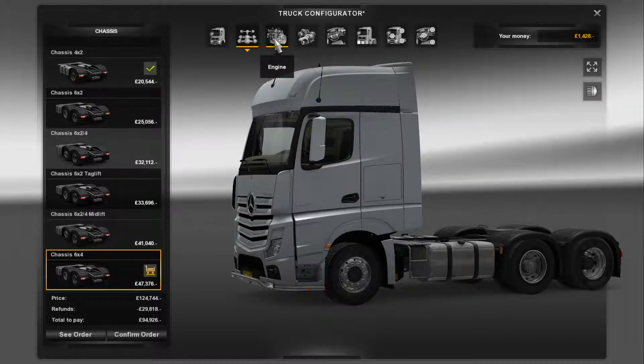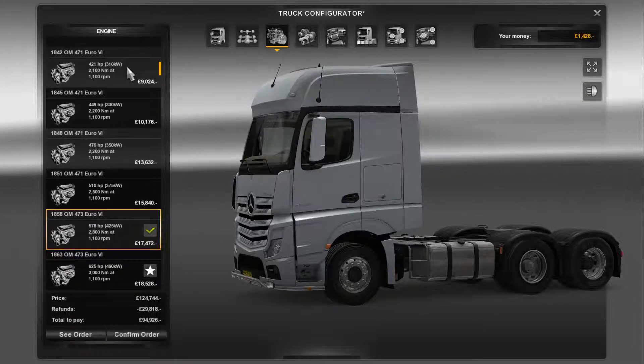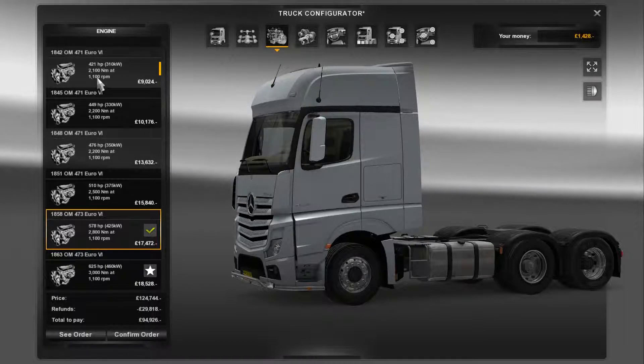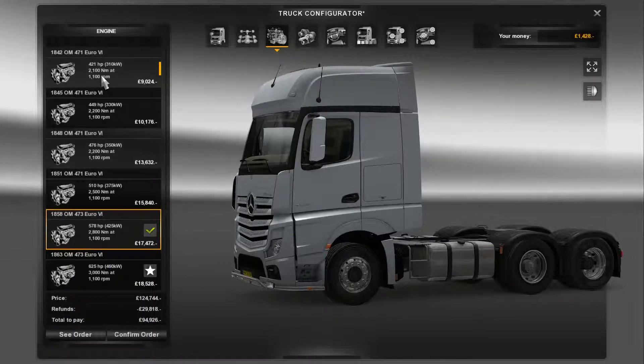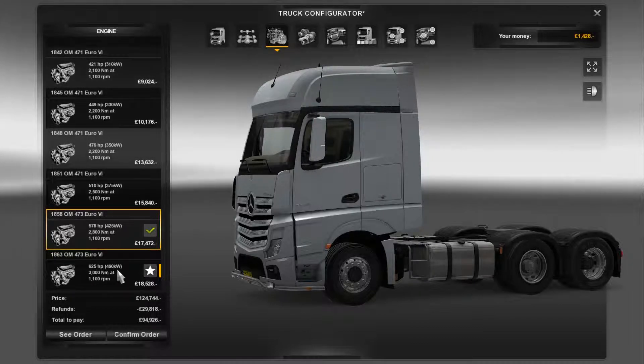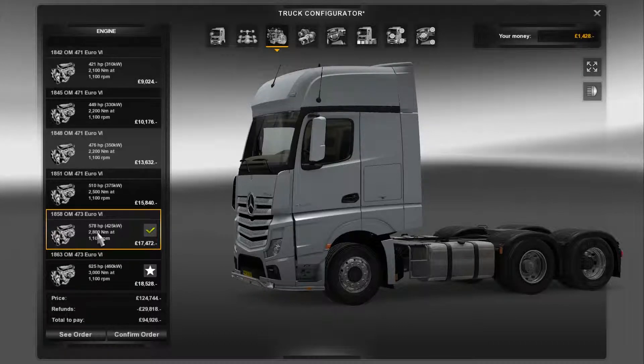We have sparse fuel stations because I guess those tanks are considerably bigger. Bunch of engine options - minimum spec or base spec is 421 brake horsepower, 2.1 kilonewtons, all the way through to 625 brake horsepower and 3000 newton meters of torque.